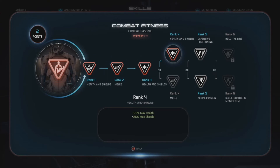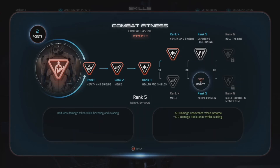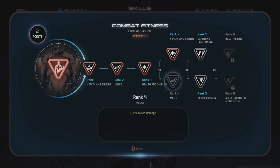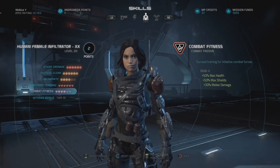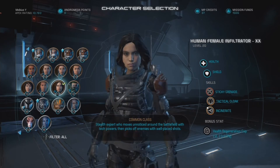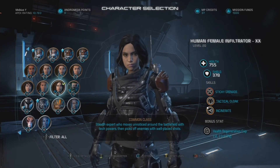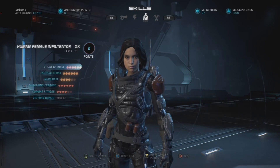The second passive is Combat Fitness. I only took this to rank 4 because the health and shield bonuses are completely maxed out there. Rank 1 gives plus 10% health and shields. Rank 2 gives plus 30% melee damage. Rank 3 gives plus 15% max health and max shields. Rank 4 gives plus 25% max health and max shields — totaling plus 50% max health and max shields and plus 30% melee damage. This gives a total of 755 health and 378 shields. Nothing impressive on the shield side, but the 755 health is quite nice.